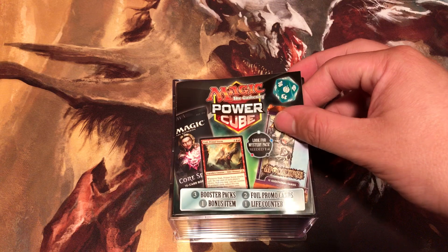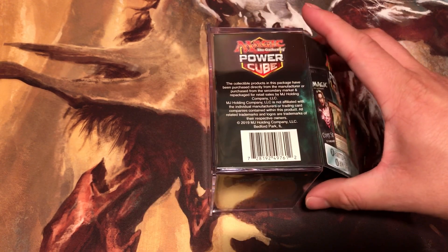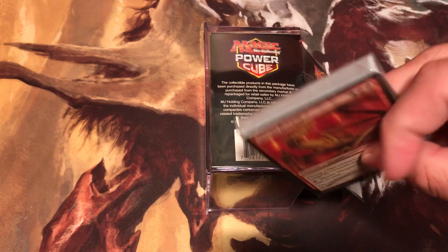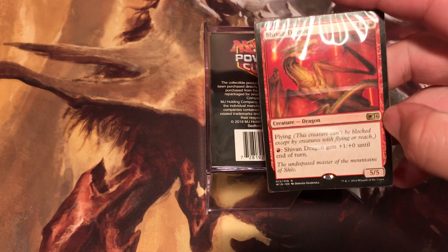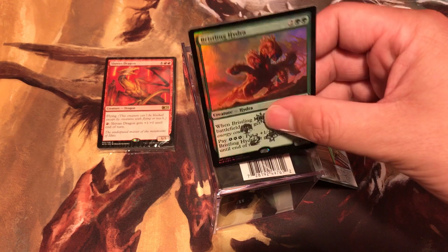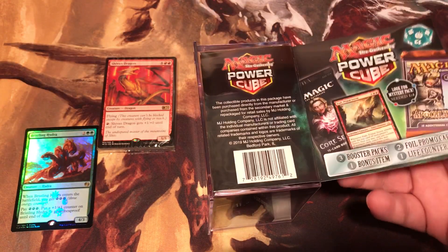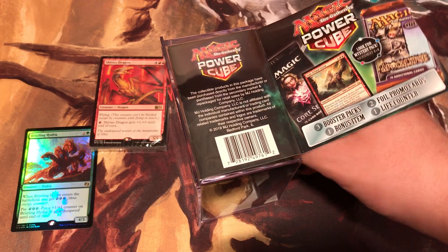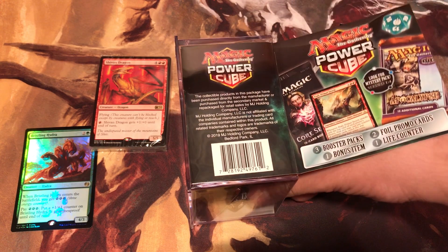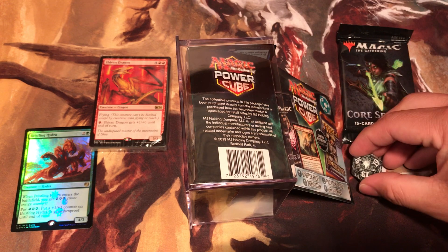So we got booster packs, promo cards, bonus item, and a life counter. I'm going to open it like that so it's more mystery for you guys. Our mystery item looks like half of a welcome deck from 2016. Our promo card is Bristling Hydra from Aether Revolt. Our next item is Core 19 - get some Core 19. A dice, you can see it's Magic Origins. Nice looking dice.